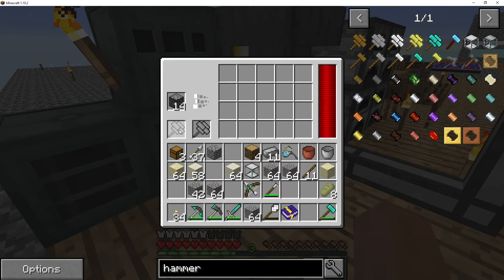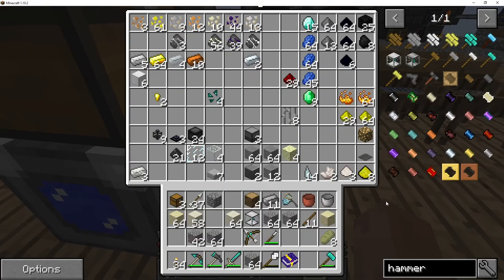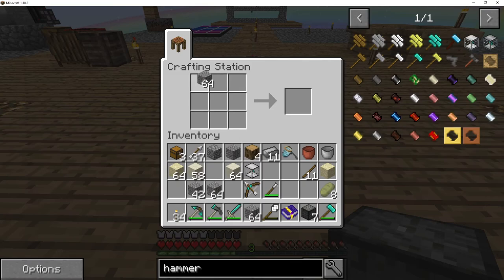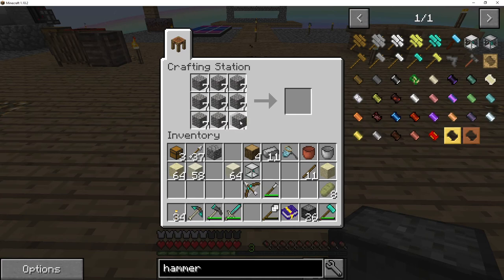It looks like I need more diamonds to make more compressed hammers. I almost have enough - let me see if I can come up with some more. That will make it go even more faster, which is not really an issue right now because I'll be making more stuff than I can sift until I get the heavy sieve going.